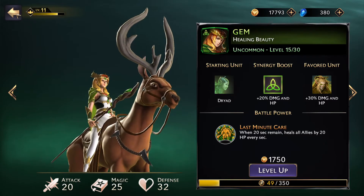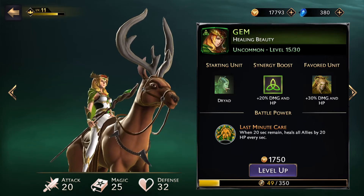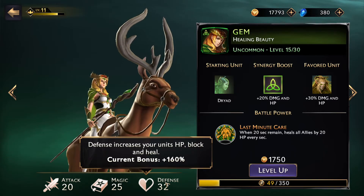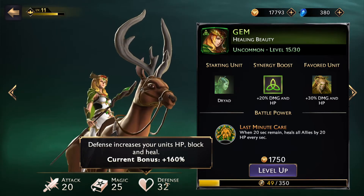Let's look at Gem — she's an uncommon hero, starts with an uncommon unit, and has a favored unit of the Druid. So if you're going Sylvan and have Gem as your active hero, your Sylvan units are definitely preferred for recruiting. In addition to their stats, a higher level hero gives a bigger buff to your units. The base stats are modified by the active hero — and the active hero is the one currently battling. The two that aren't battling do not impact the board.